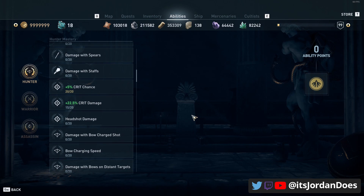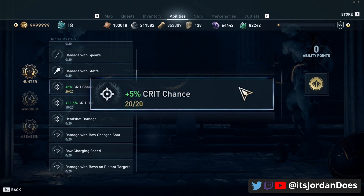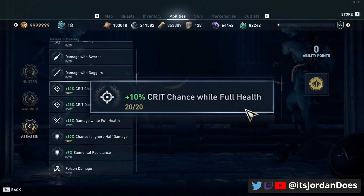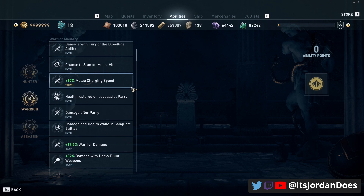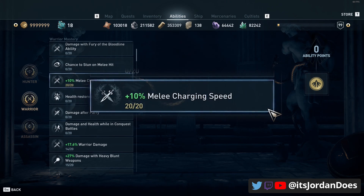For masteries, if you don't have all the ability points I do, just focus on the primary ones. To hit 100% crit chance with this build, you'll need 20 points into crit chance in the hunter category and 20 points into crit chance while at full health on the assassin side. Additionally, put 20 points into chance to ignore half damage on the assassin tree for a full 100% chance to ignore half damage. You can also put 20 into melee charging speed on the warrior side, though that's not required.